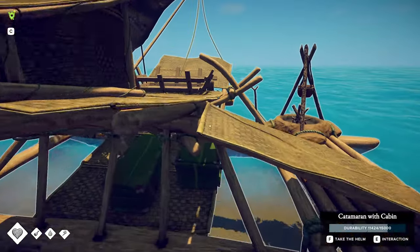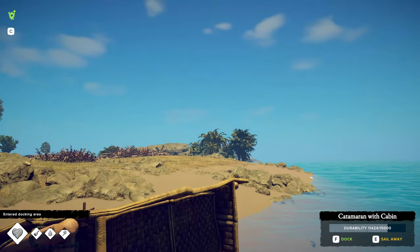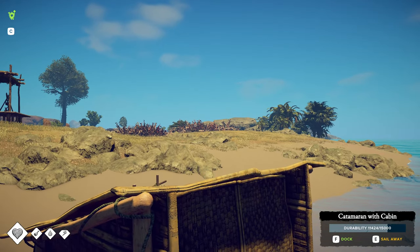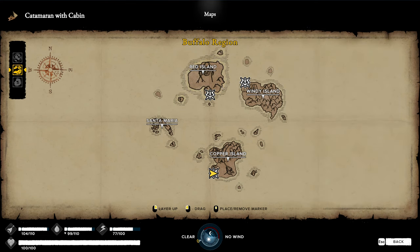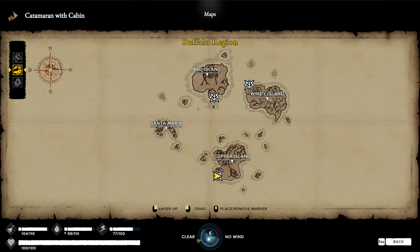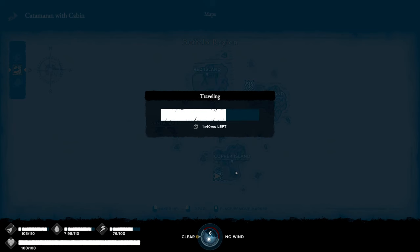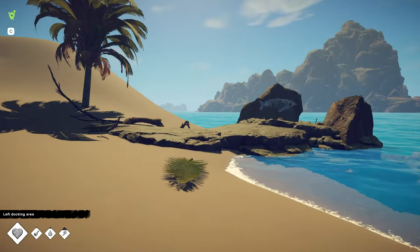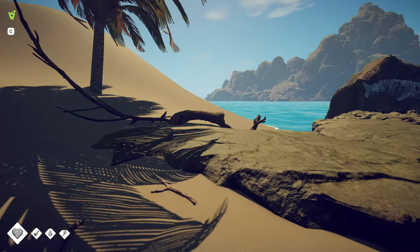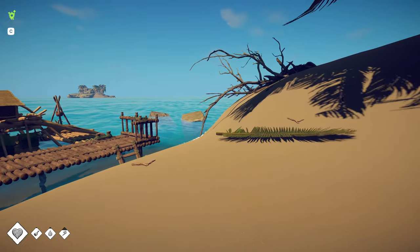The other way to travel: hop on your ship, hit F to take the helm, then E to sail away. Now you can fast travel to any dock you've created on any island. Here on Copper Island, clicking Windy Island shows it will take 41 minutes — less than normal because we have a super-fast catamaran. Click it and we're instantly at the dock on Windy Island.